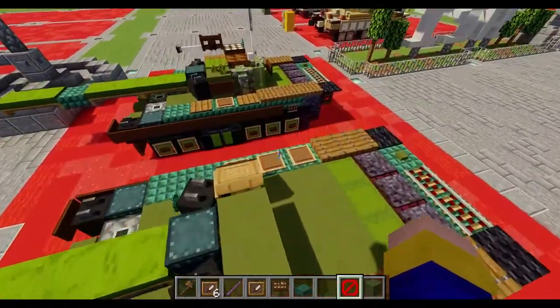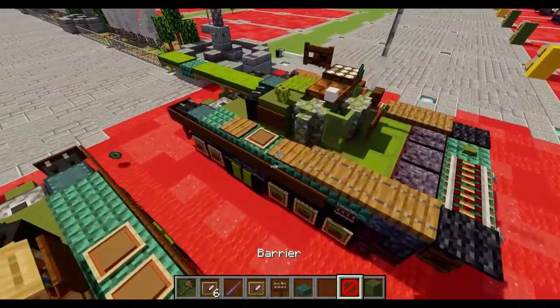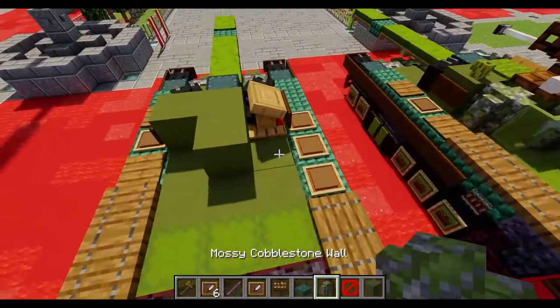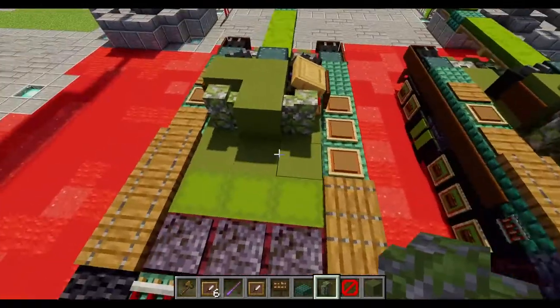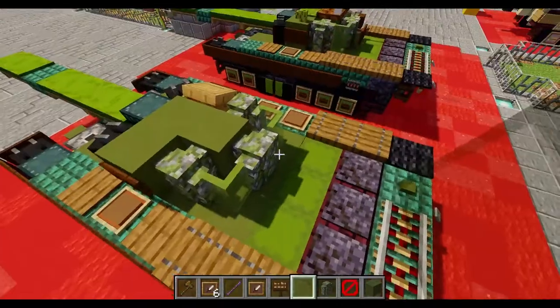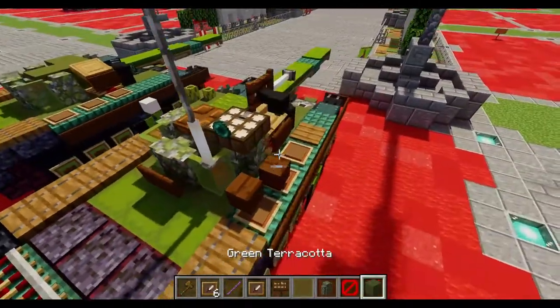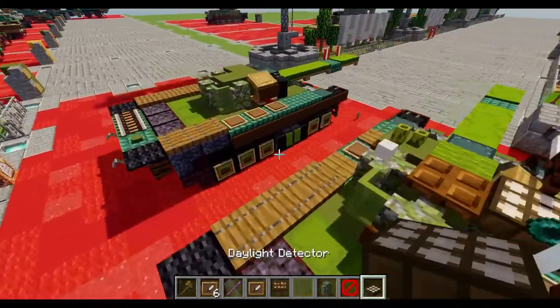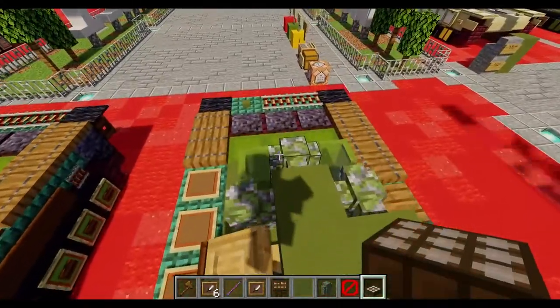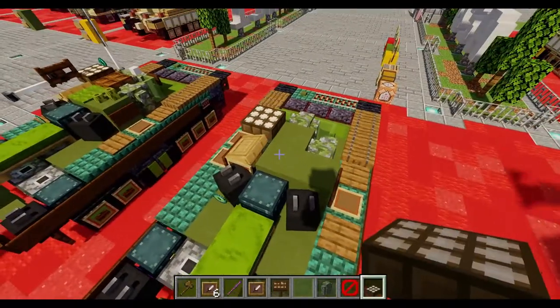Moving on towards the back, we're going to place down one green terracotta block right in the middle, then mossy cobblestone walls to each side, mossy cobblestone wall to the back, and green stained glass panes conjoining the two. So we can debug these properly — facing towards the back on the left side, place down a daylight sensor on the cobblestone wall on the left side.